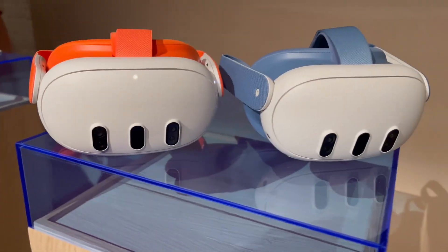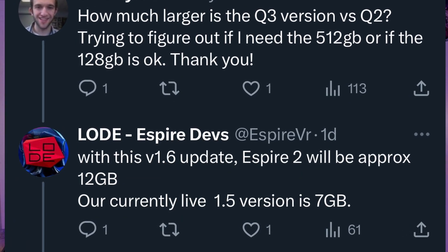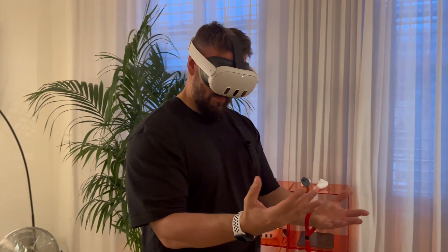Today I'm going to help you make a decision between the 128GB and 512GB model of the Meta Quest 3. This question has come up recently because developers are now sharing the file sizes of upcoming games. Red Matter 2, for example, was around 5.2 to 5.6GB but is now going to be up to 9GB, and without optimizations and compression it would have been around 12.1GB, so it's quite difficult to figure out what you're going to get.